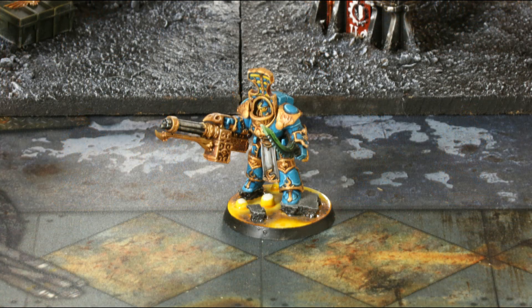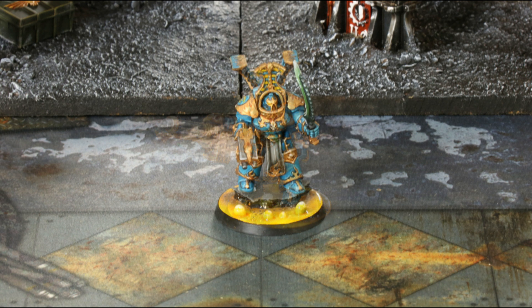The first upgrade weapon is the Soul Reaper Cannon, as shown in the picture above. It has a range of 24, Heavy 4, strength 5, AP minus 3, and 1 damage. I don't actually have a model with a Heavy Warp Flamer, and we'll get to the reasons why shortly. The second weapon option is the Hellfire Missile Rack, shown in the picture — range of 24, Heavy 2, strength 8, AP minus 2, and D3 damage.